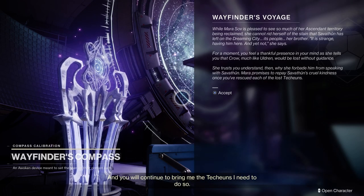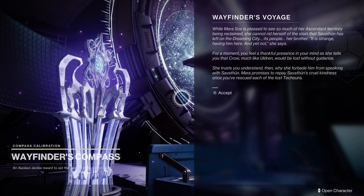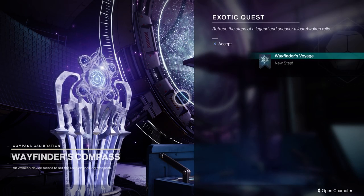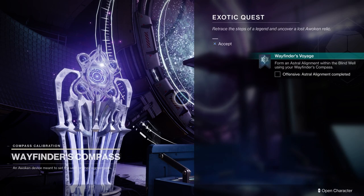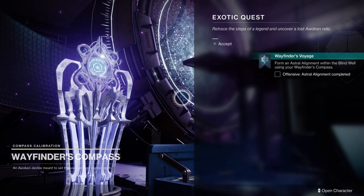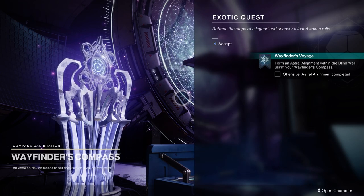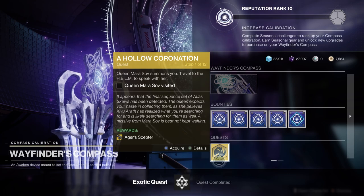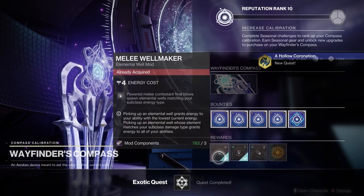This is a quick video on how to start the Ager's Scepter quest. This is the exotic that comes within the Season of the Lost, and as part of it, over a period of weeks, you have to find the Atlas Skews. This is the fourth rotation of that, and if you get into the game today and you've done the previous three, you'll notice there's an exotic quest you can get at Mara.